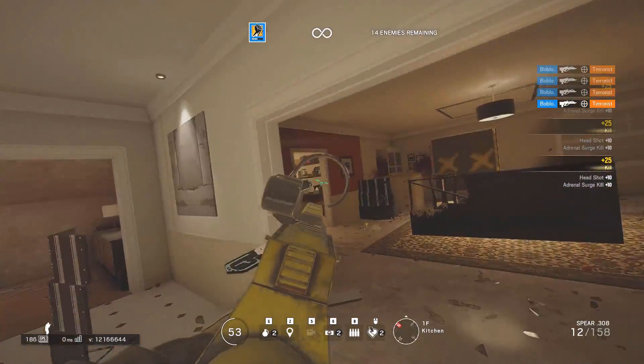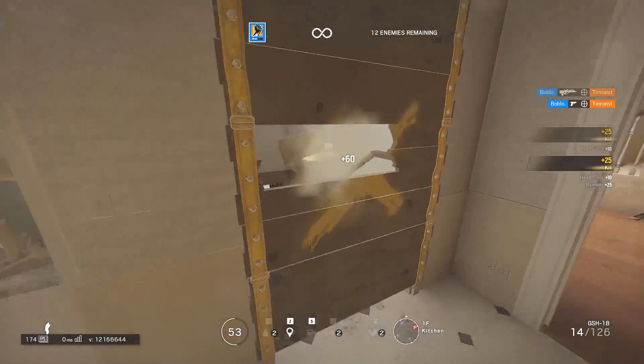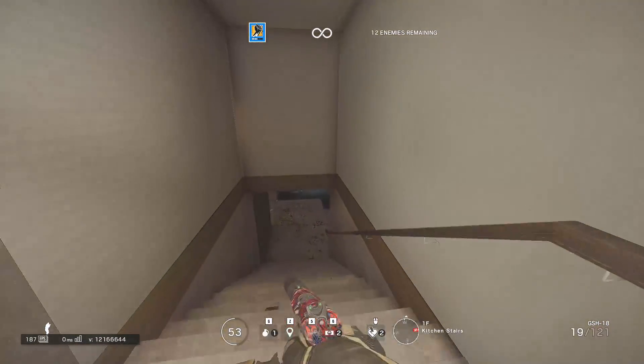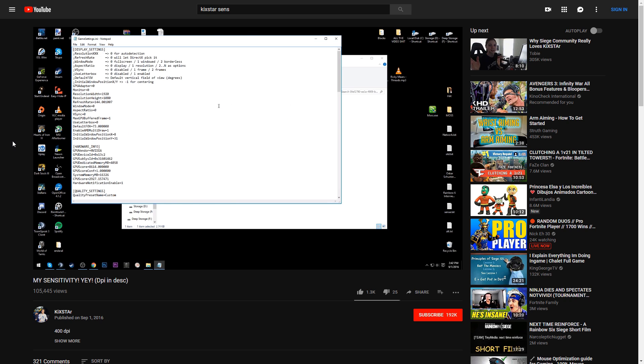First, there are a few things we need to take care of. Number one: your multiplier. The default multiplier for Rainbow Six Siege is 0.02. I don't know what this number means mathematically, but it's a bad thing for players. A while ago, Kix made a video showing a sensitivity which included talking about his multiplier and how to change it — this is where I learned to change mine.